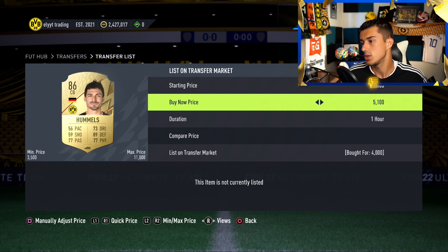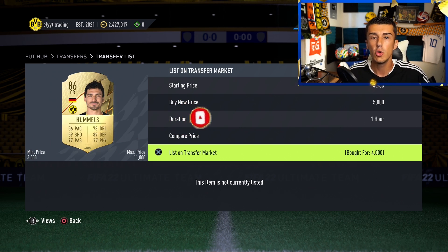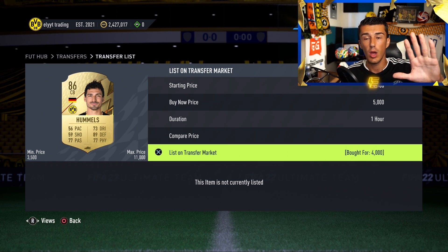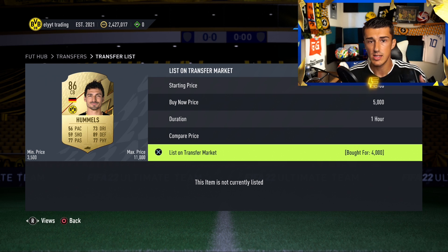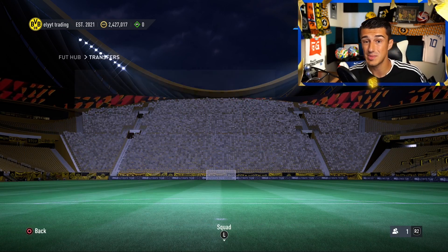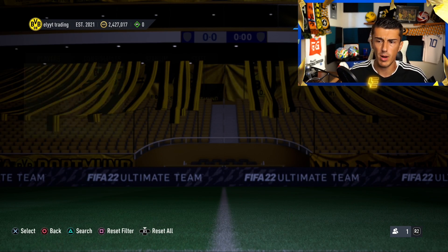We're going to list him for 5,000 coins. If you're brand new to Ultimate Team you'd think you're making 1,000 coins on this card, but you have to consider that every time you sell a card, EA takes 5% of the sale. So instead of making 5,000 coins, you need to calculate 95% of 5,000 — that's 0.95 × 5,000 = 4,750 coins — meaning you actually only make 750 coin profit, assuming somebody buys it at 5,000.